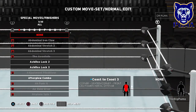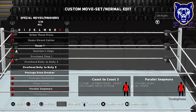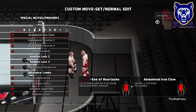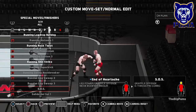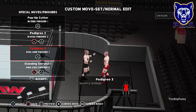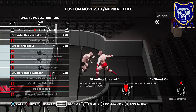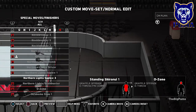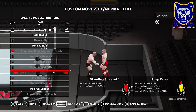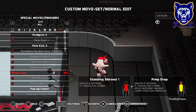We'll go ahead and buy the Pele Kick. Let's go into our special moves and finishers. We'll take the Coast to Coast off and choose the Puma Pedigree - that's nice. Out here too we'll choose the Puma Pedigree. We'll change this one to Pop Up Cutter. We'll switch them up on the outside - the Pimp Drop! Just like a Death Valley Driver.